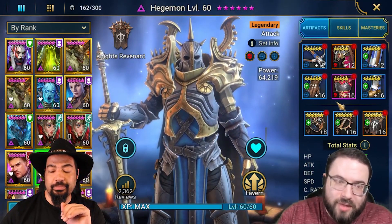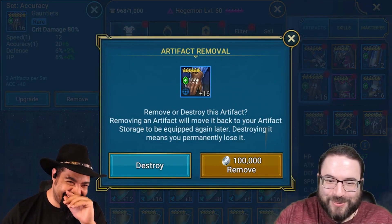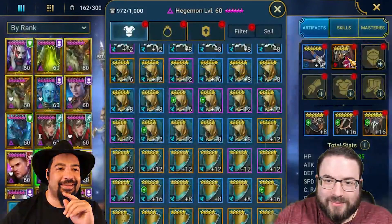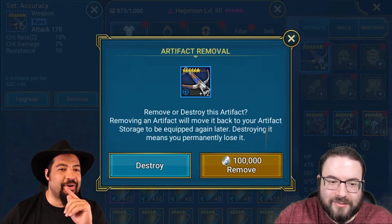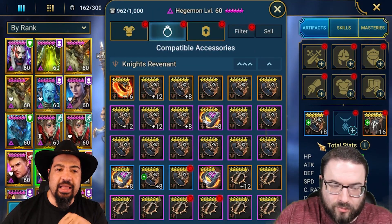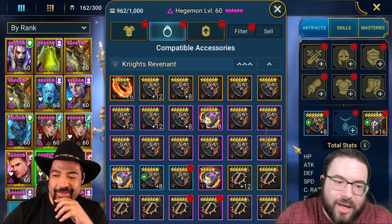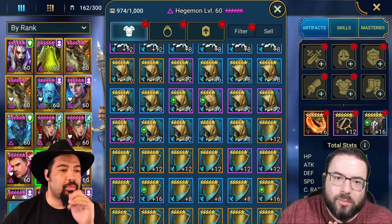First, get rid of anything that has crit rate on it, and get rid of the crit damage pieces. For the actual gear build, I always like to start with the boots. For champions like this going more supportive, we're going to use speed boots, accuracy chest with speed, and gloves can fluctuate. By the way guys, if you are building your champions right now trying to make a complete build, use the fitting room — it saves so much silver. It's a lifesaver because you can check if you'll hit your target stats before actually equipping anything.